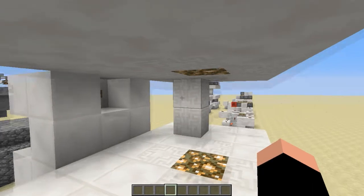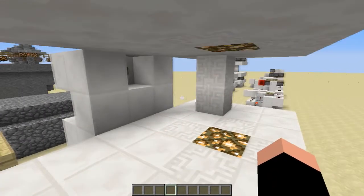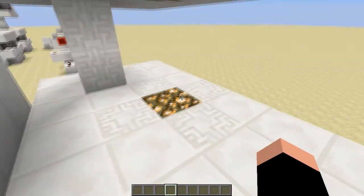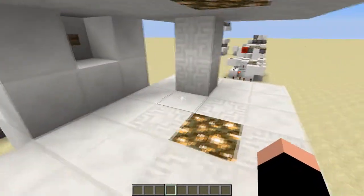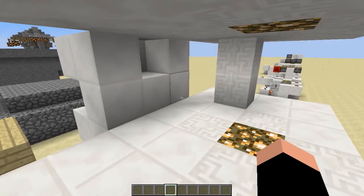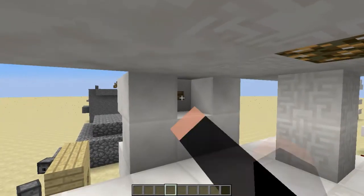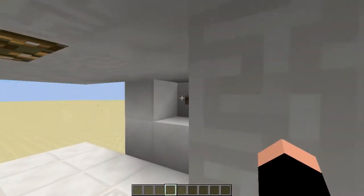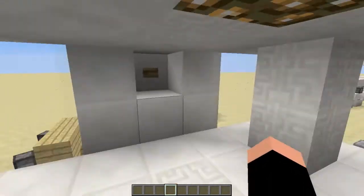What's up blockheads? Today I'm going to show you how to make this awesome little device. You can kind of call it an escape pod. When you press this button the escape pod activates. To show you what it looks like from the outside without actually being in it, I'll press the button and you'll see the pod shuts off and then opens back up and there's nothing there.